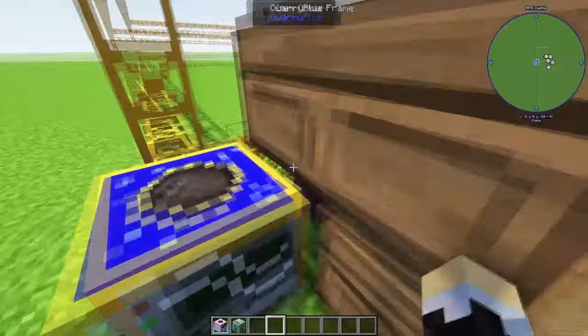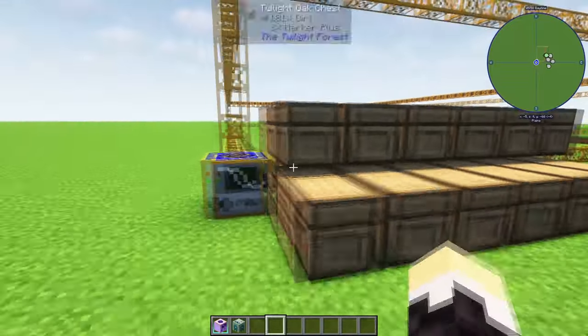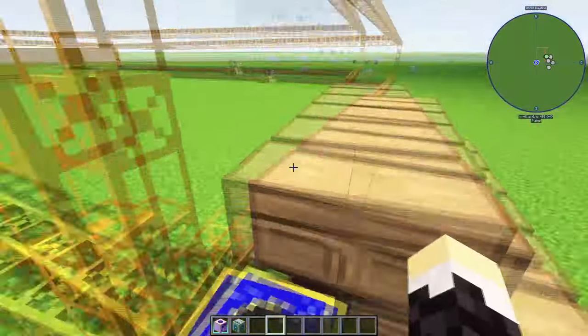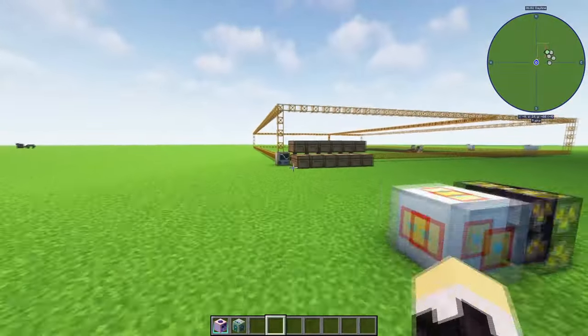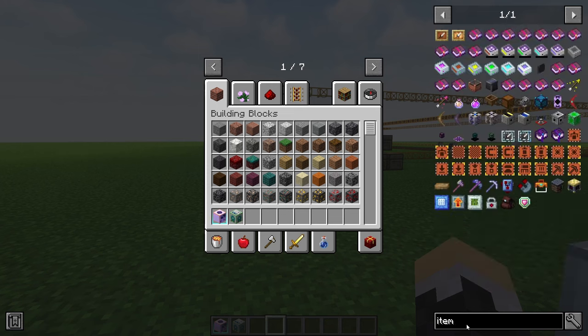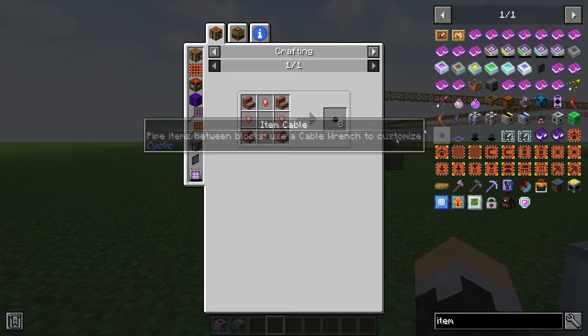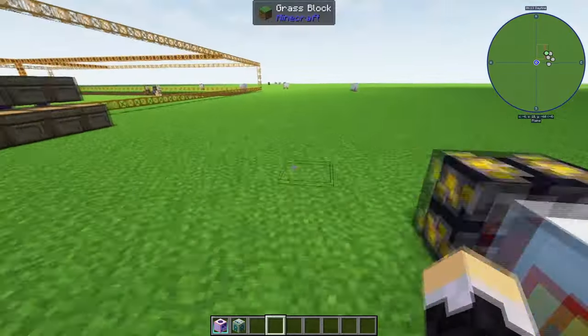Another thing with this mod is you're definitely going to need some form of item pipes or a way to get the items out of here. Hoppers will work but that's going to get quite expensive. I have the Cyclic mod installed, which adds some item pipes — super awesome. The item cable here is super easy to make, very easy to get when you're starting. You'll also want some chests, of course.